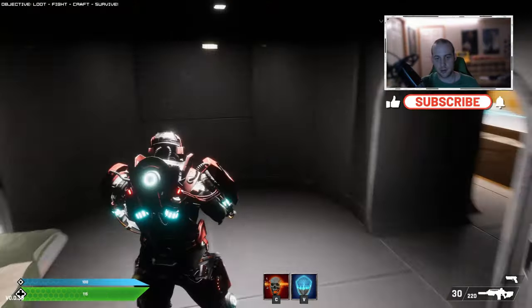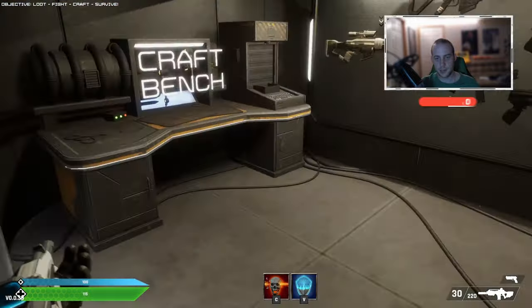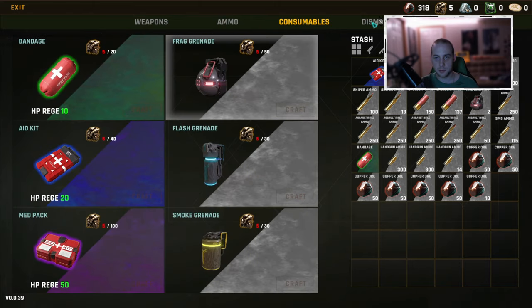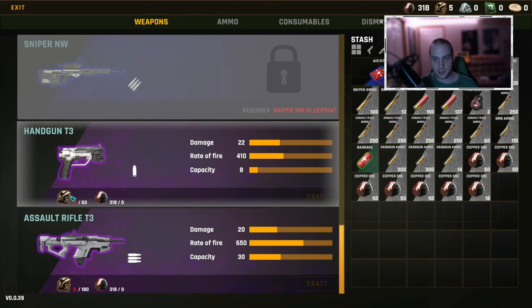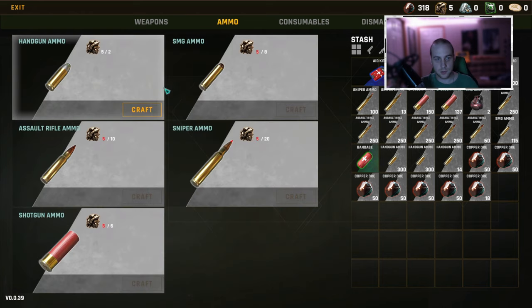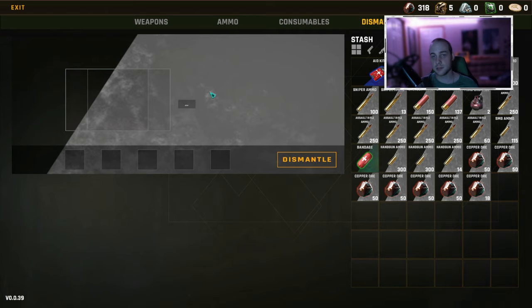So this is where we start in your dressing room, your locker room. You walk out into the main world here and to your right, we have the crafting bench. At the crafting bench, this is where you can craft weapons better than your own. You can craft ammo, other consumables, or you can dismantle the weapons that you've found out in the open world. You use iron scraps and copper ore to craft your weapons, which are resources you find out in the open world. You'll want to hang on to them. You'll also use those to craft your ammo in case you run out, and other consumables such as grenades and health packs. This is also where you can dismantle guns you find out in the open world to claim extra resources.